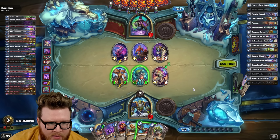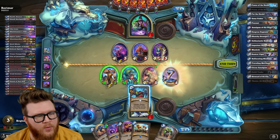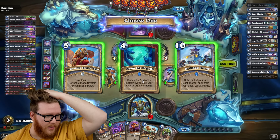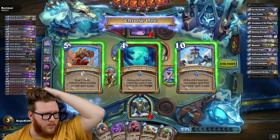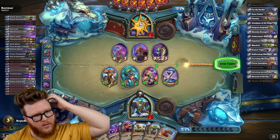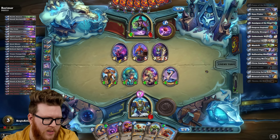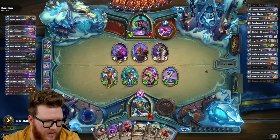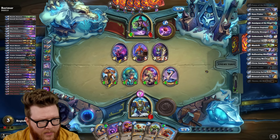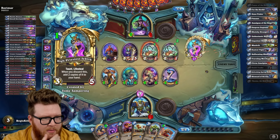We don't need the Gone Fishin' right now. Just get another body to buff on board — that's what I'm looking for. Twisting Nethers, Brawls — I don't think I want any of these really. Card draw into Power of the Hordes can help me find a win, but it's gonna be tough. I think we might be in trouble here, folks. Kind of at risk of dying, kind of at risk of them playing Jailor Mal'Ganis. Might have to get lucky. Maybe I had to kill that 1-3 to deny the Jailor Mal'Ganis actually.